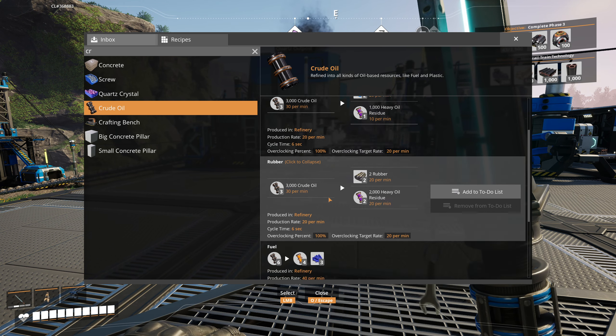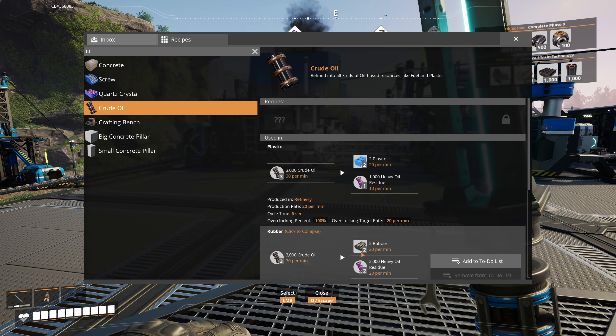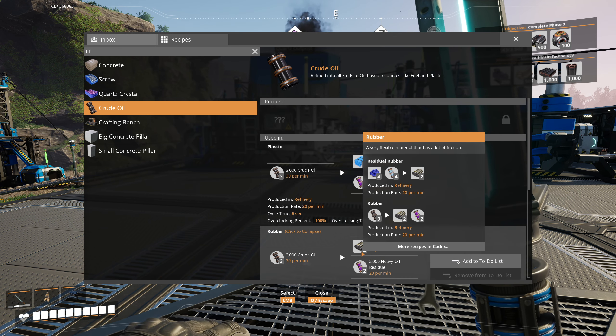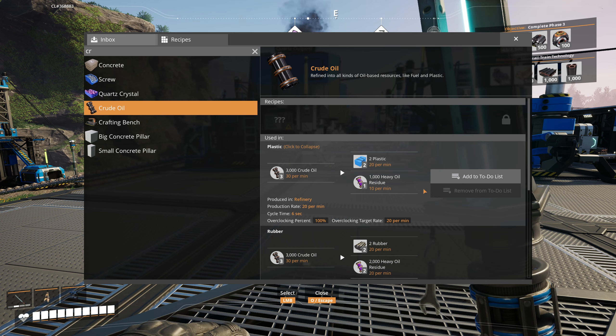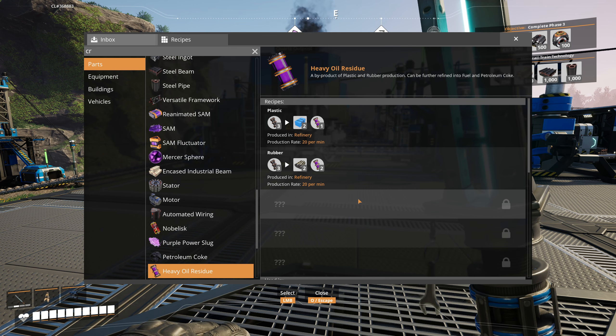Yeah, 240 per minute crude oil means input 30 per minute for both rubber and plastics. That is actually pretty good because 240 is divisible by 30. So I suppose we can have four refineries making plastics and four making rubber.